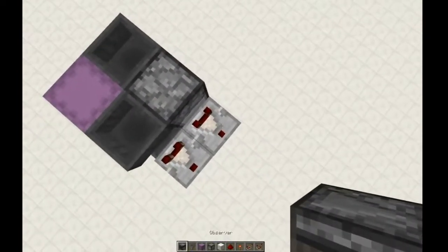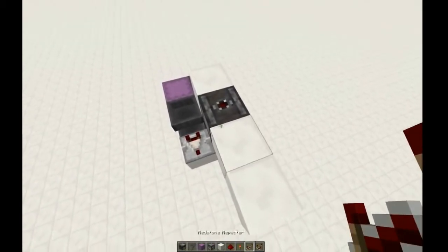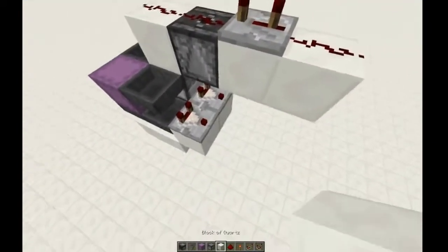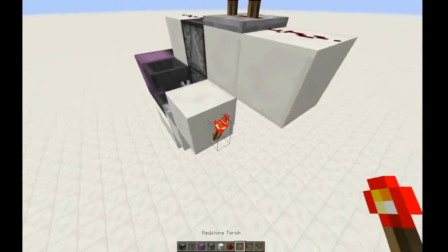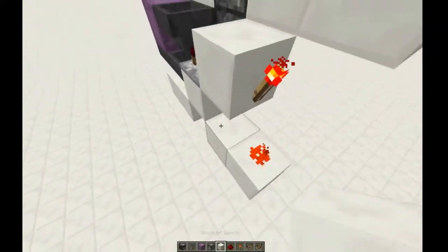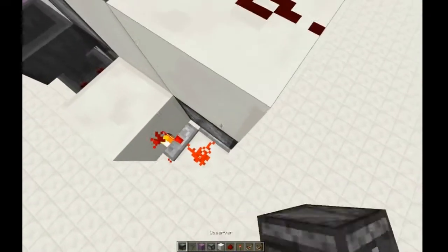Above this redstone comparator, place an observer with a block on this side and two blocks on this side. Place a redstone repeater on top of this block on three ticks, and redstone on top of all of these blocks. Now put a block in front of this comparator, with a redstone torch out the front of that. And under that, place a piece of redstone, with a repeater coming out in this direction on two ticks, and a repeater coming out in this direction on three ticks, and an observer above this repeater.